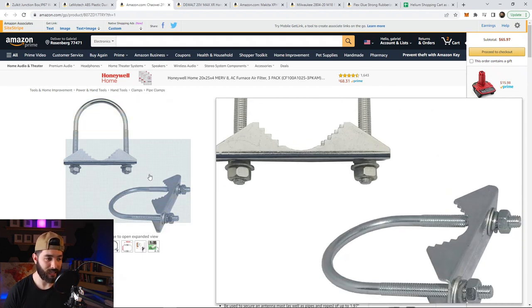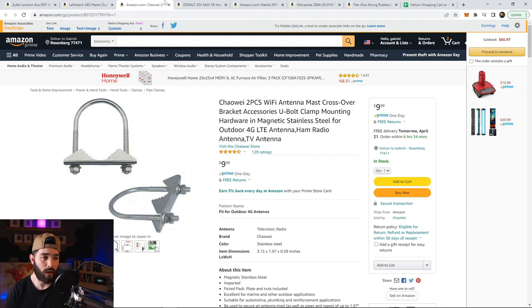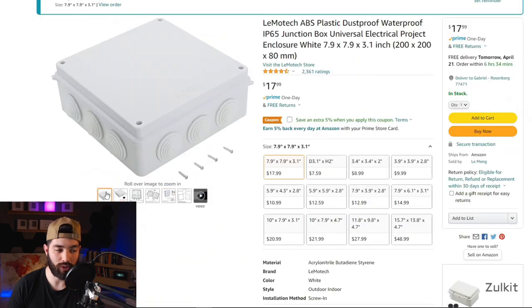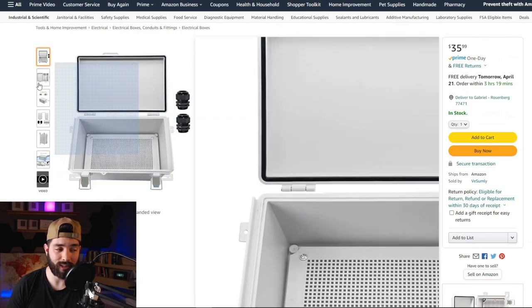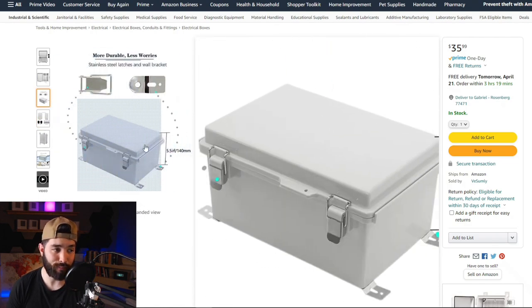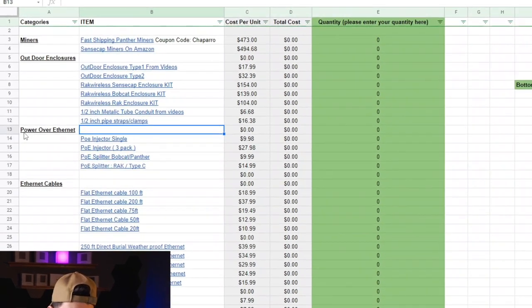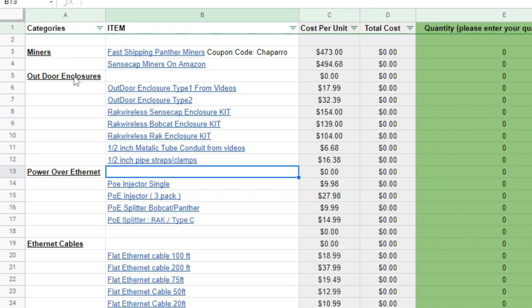I've listed helpful things like U-bolts specifically for antennas, useful for flagpole installs. If you do a flagpole install with one antenna you will need to buy another pair. For outdoor enclosures, Type 1 is what I use in my videos. Type 2 is another option I've seen people using on Reddit forums. So let's say you have one Bobcat miner and want to run power over ethernet — go to the power over ethernet section.